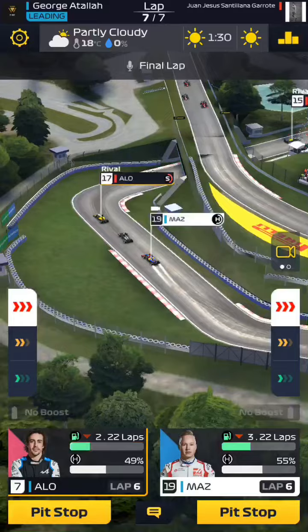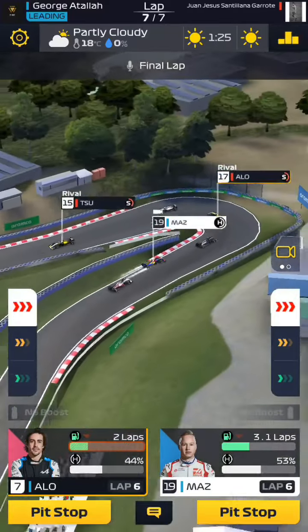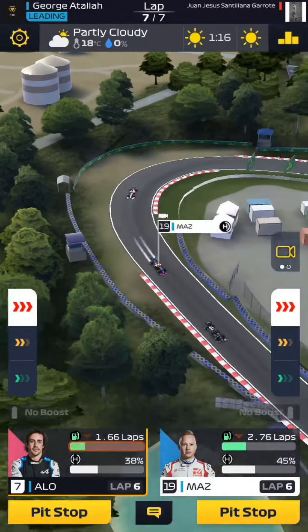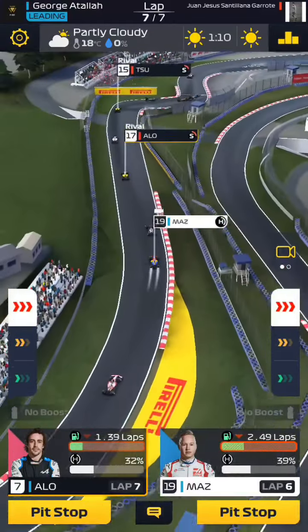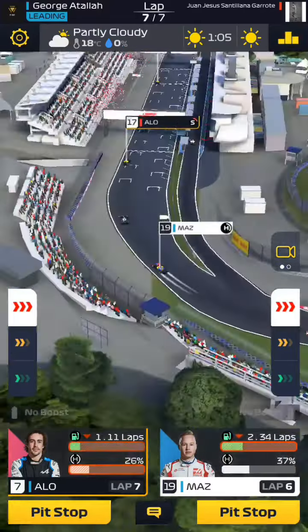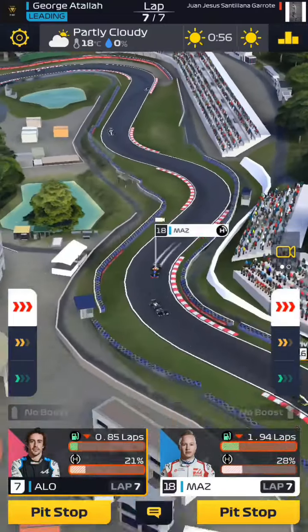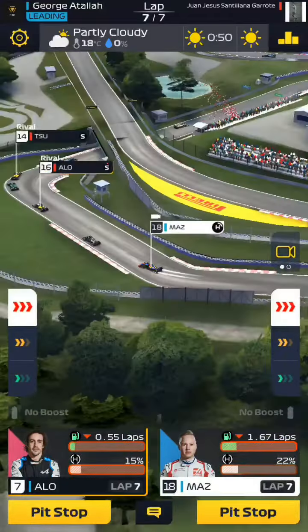I remember on my main account I always used to be at the back of the grid, always in the last four cars. This is the beginning of the seventh lap, and amazingly my rival decided to stay out with both of his cars. That's gonna play in our hands. So if you just use these strategies, guys, you're gonna be able to have a 100% win rate in all of your races.